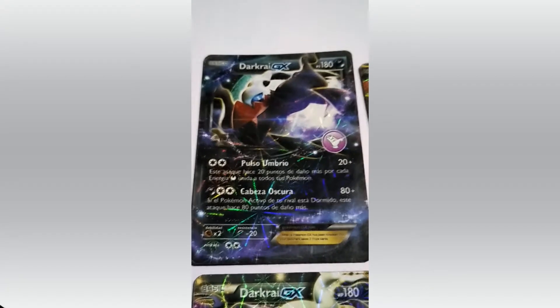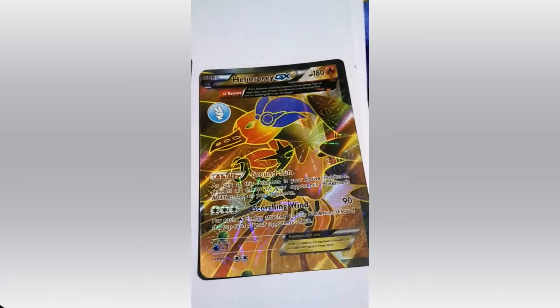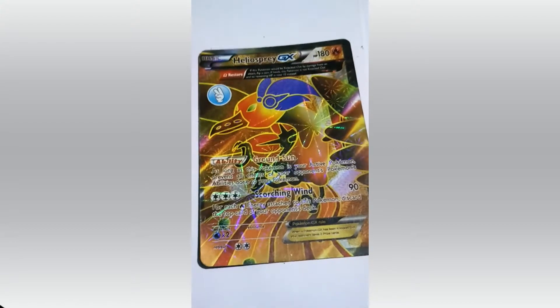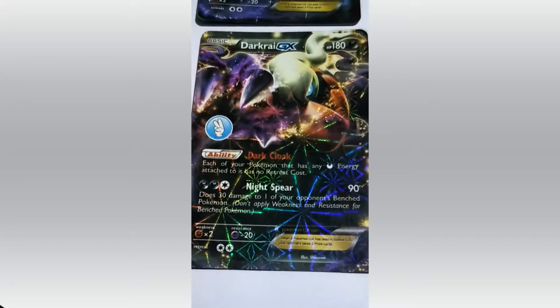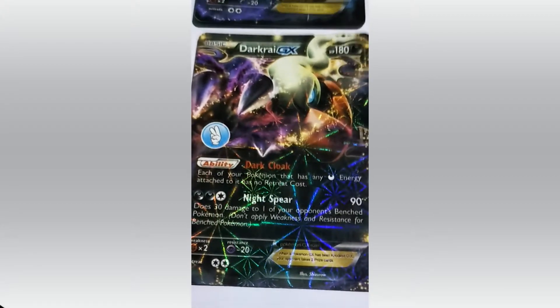Darkrai. HP 180. Attacks: Pulse Umbra and Capacity Scarlet. Heliolisk — Ground Sun and Scratching Wind. Darkrai again — this is the male Darkrai and the one we saw earlier. This is the female Darkrai. Its attacks are Dark Cloak and Night Spear.